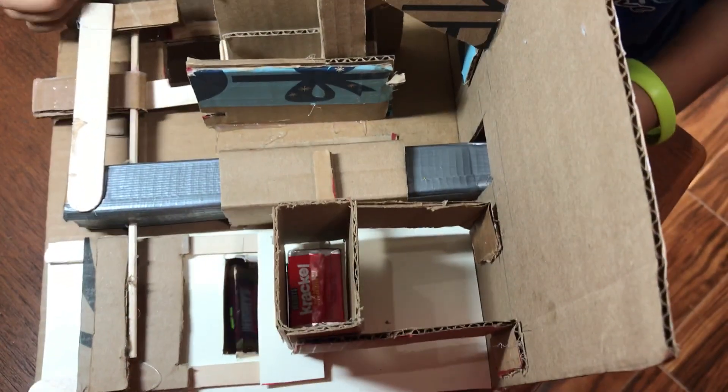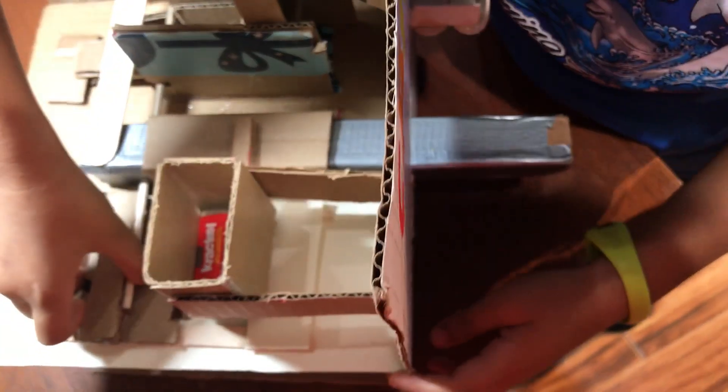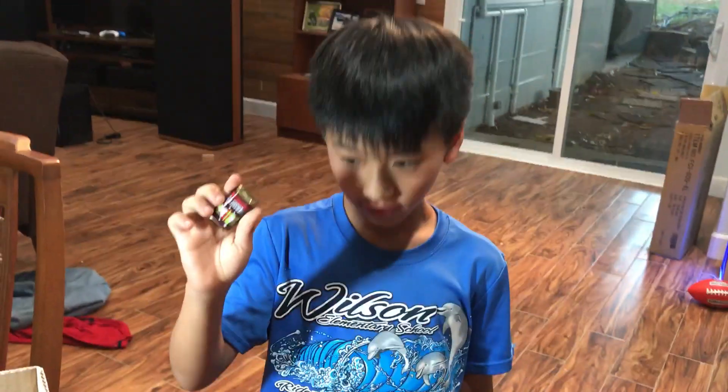It'll land in our coin hole, and the candy over here pushes the slider to go through a hole and land over here. So this is our candy vending machine.